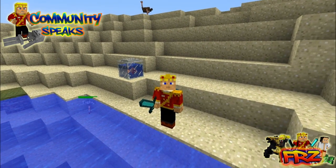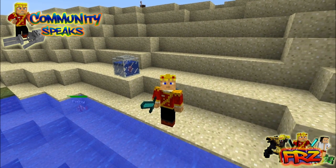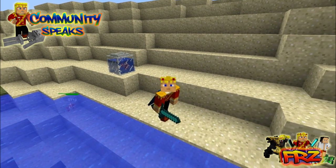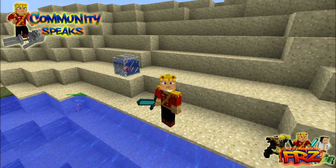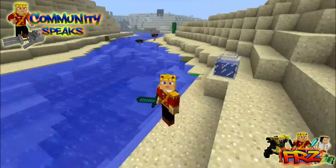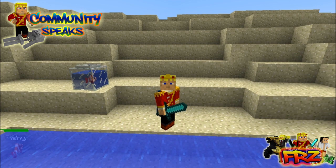We're also doing a special giveaway in this video. We're going to be giving away either a Steve or a Creeper head from the Minecraft Jinx store, or a premium code. If you want a chance to win, just leave a comment below telling me what you guys want in the oceans — if you could have anything added in Minecraft to the oceans, what would it be? Or just in general in the water — rivers or really anything.